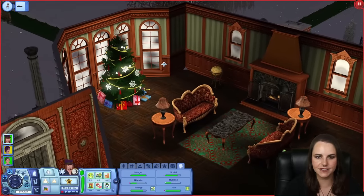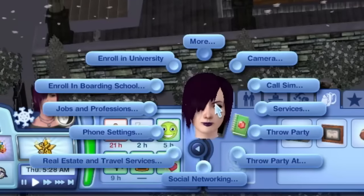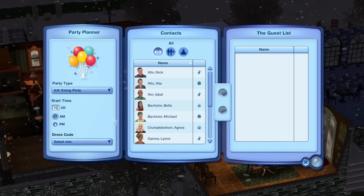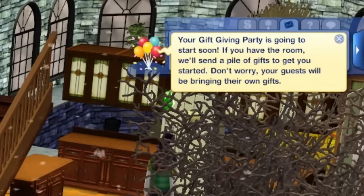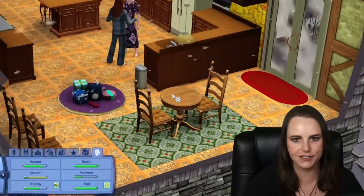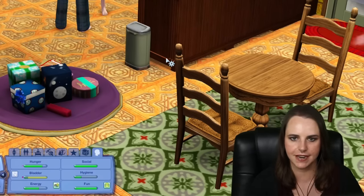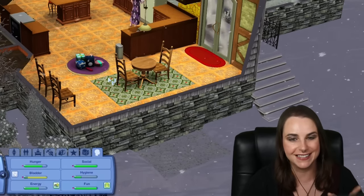Unlike in the previous games, there is no Santa Claus NPC that comes to give your Sims presents in The Sims 3, unfortunately. But we can throw a gift-giving party over the phone - I'm going to have Cornelia go on her phone and choose Throw Party, then Gift-giving Party. We'll set the party for 10 a.m. Dress code is casual, though you can do formal attire or even a swim gift-giving party. We'll invite all the family's friends. Your gift-giving party is going to start soon - if you have the room, a pile of gifts will be sent to get you started, and your guests will be bringing their own gifts. You will need a three-by-three empty space in the house in order for the gift pile to be placed down.